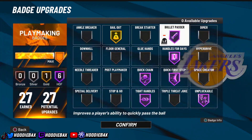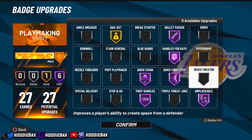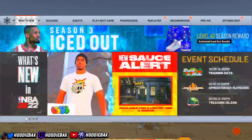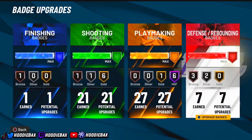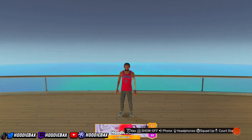For my playmaking I got Bailout gold, Bullet Passer, Hands for Days — the normal badges you'd run for a guard. Then the normal defensive badges I use for my play shot. That is the build. A 6'6 playmaking build with sharp takeover — 21 shooting badges, 27 playmaking, 7 defense, 1 finishing. It's pretty much like a play shot build but a much taller one with much more playmaking.